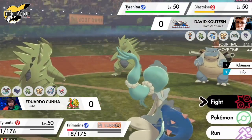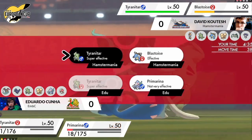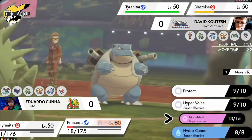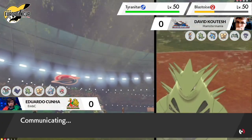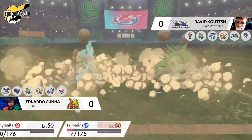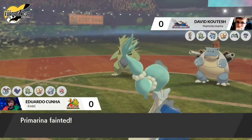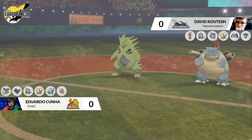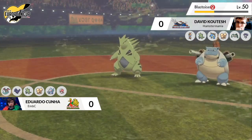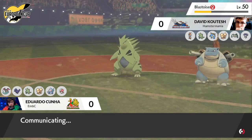The Cannonade also finished the last turn — that would have broken the Focus Sash on the Tyranitar. The speed interactions with both Tyranitars are very important. Edu's Tyranitar was faster than David's Blastoise, meaning Blastoise won't be able to pick up the KO on the Tyranitar. It's going to come down to whether David's Tyranitar is fast enough to move first. It looks like it is a fast Tyranitar — going to connect the Rock Slide on both Pokemon for a double KO.